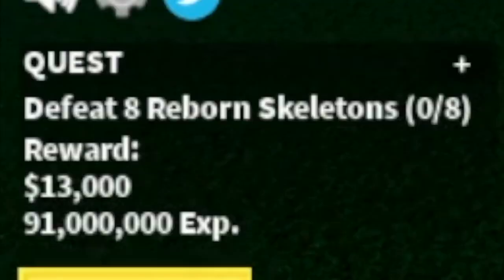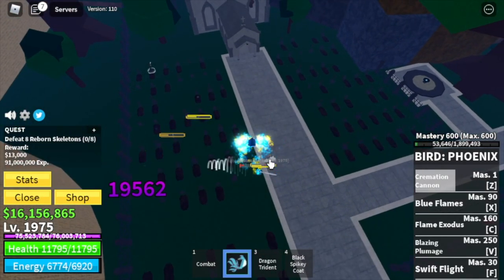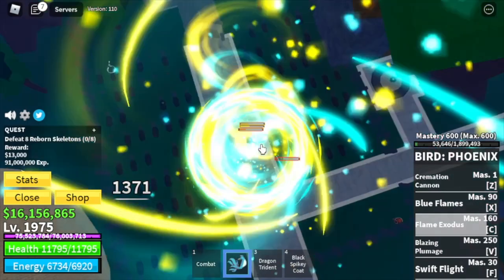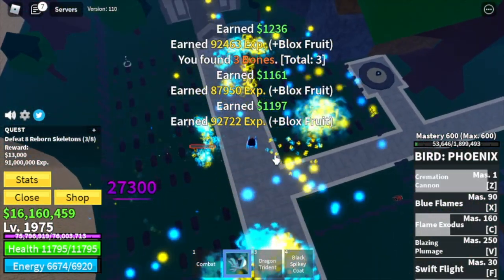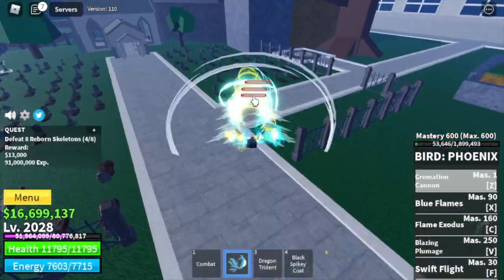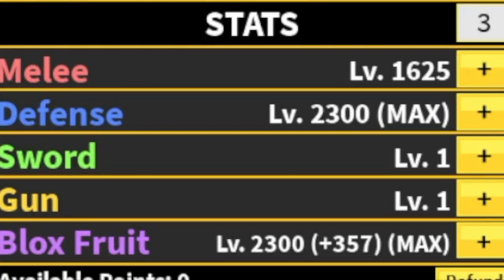First and last target at Hunted Castle: the Born Skeletons. It's hard to use the F skill because these mobs keep changing places, so just spam your C and Z skill. Add some M1s, use your V — Blazing Plumage — and that's it. We're only defeating this mob in this area. Target level is 2075. Stats: Max Black Fruits and Defense, Melee 1625.